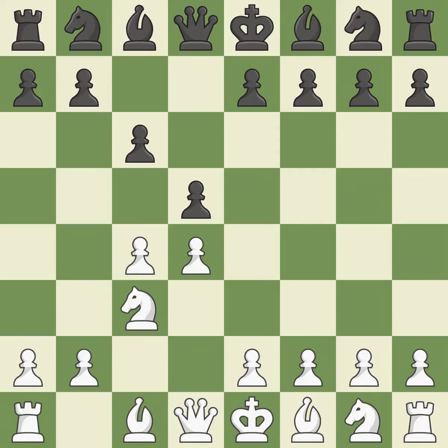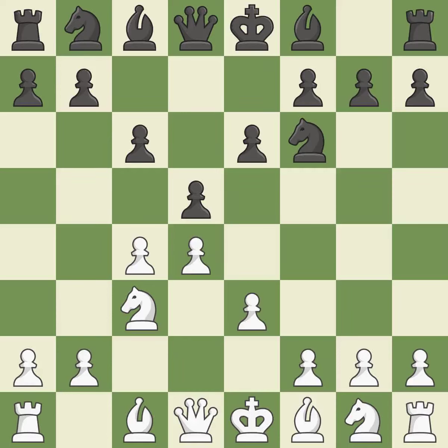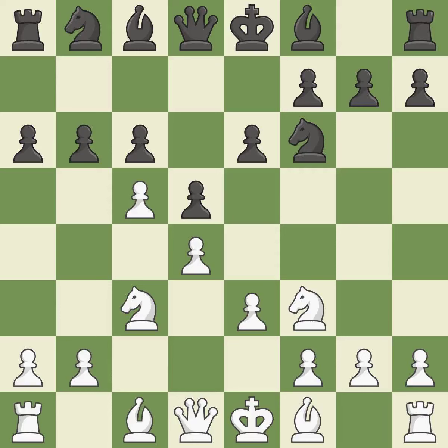The battle for the e4 square is launched by nc3, attacking the d5 position. By doing this, a knight moves out of its beginning square and into the action, protecting a pawn that was under attack with no defenses. The bishop is prepared to move into a functional square. NF3 controls the e5 square, advances the knight toward the center, and helps the d4 pawn, making winning a pawn a possibility.